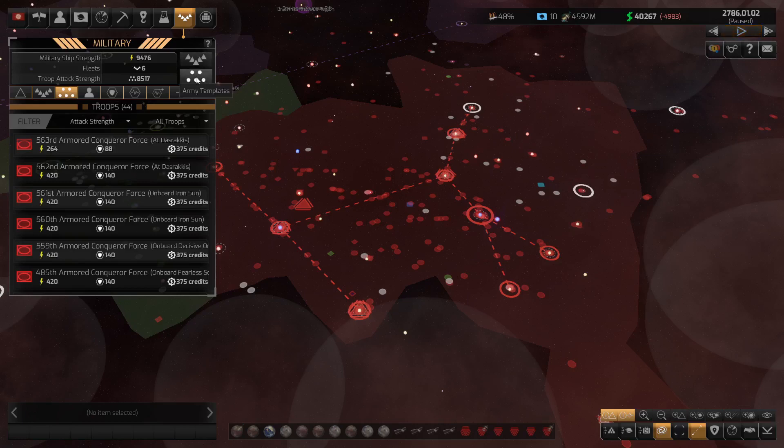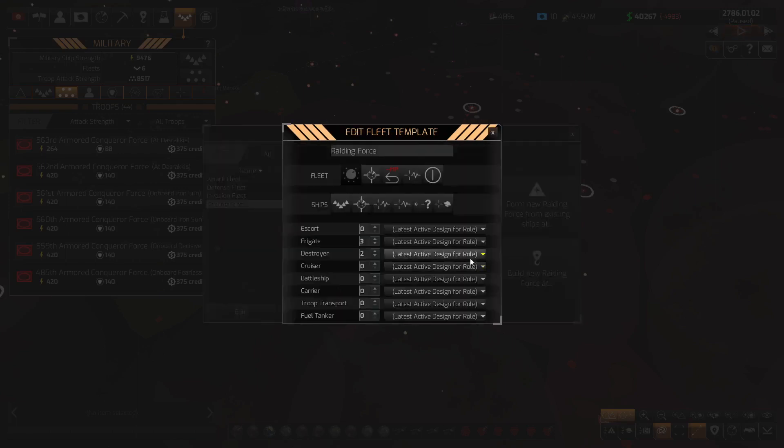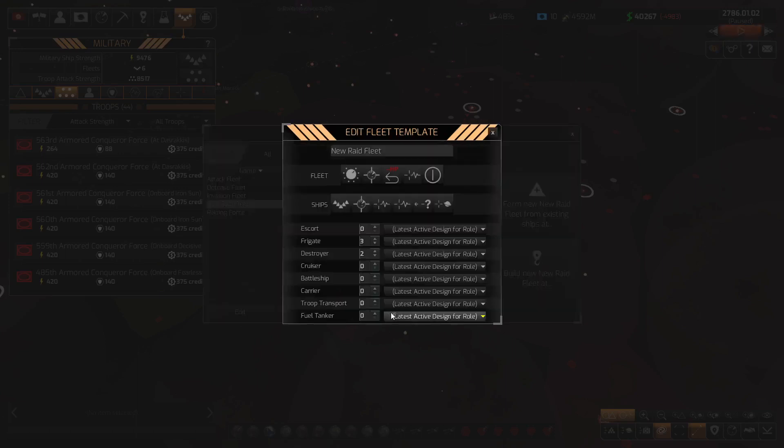The fleet templates are something I don't remember from Distant Worlds Universe — or at least I didn't use them. What this does is allow you to set up different fleet compositions. They've got a raiding force template. If I edit it, I can see it's made up of no escorts, three frigates, and two destroyers — which is actually overkill for where I am right now. So let's design our own. I'll copy this raiding force as a new one.